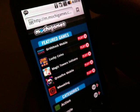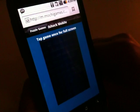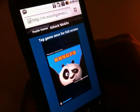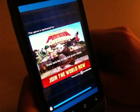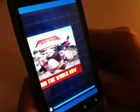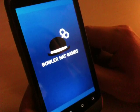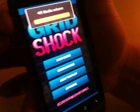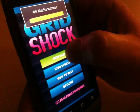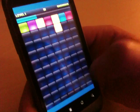First off, we'll show you Grid Shock Mobile. The game loads to a gameplay screen and then when you tap the actual game, it expands into full screen. You can see the Mochi ad at the front while the game is loading. We'll start a new game. In this game you match blocks with different colors.